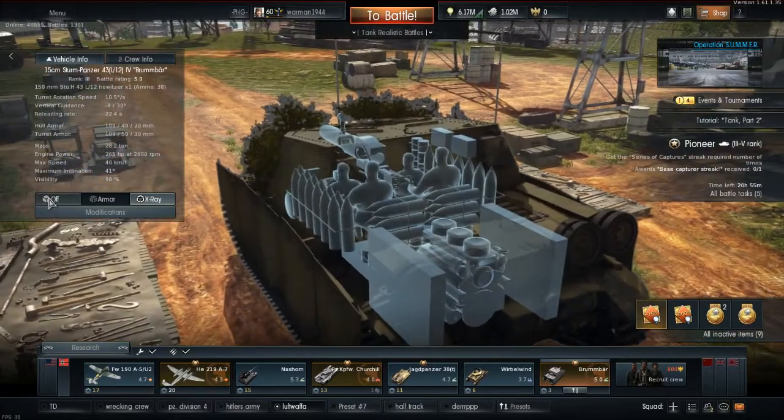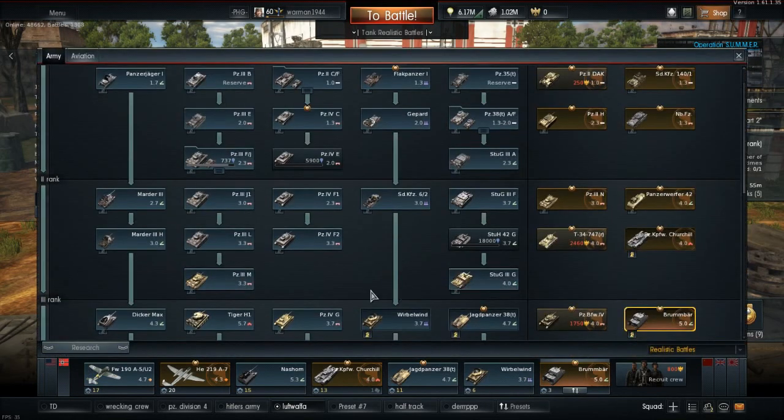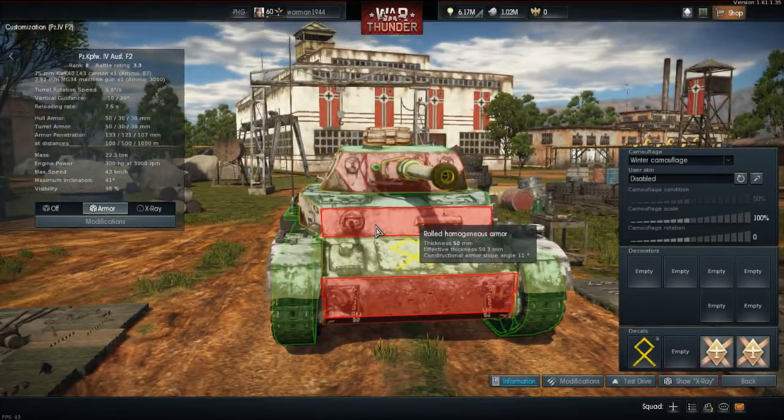It basically is the Panzer IV, right? I'm just going to do this real quick so you can see the armor I've told you about. So now we go to the Panzer IV F2, which is the same chassis I believe it is based off of. As you can see here it's just 85mm armor, 20, 50.